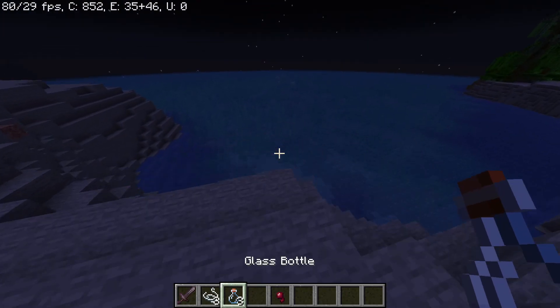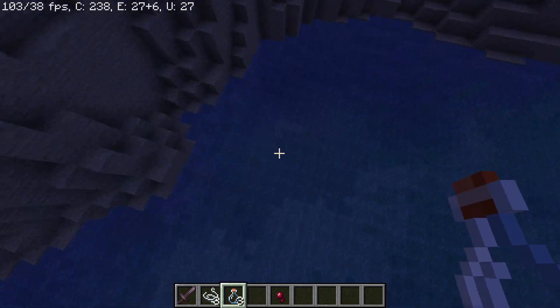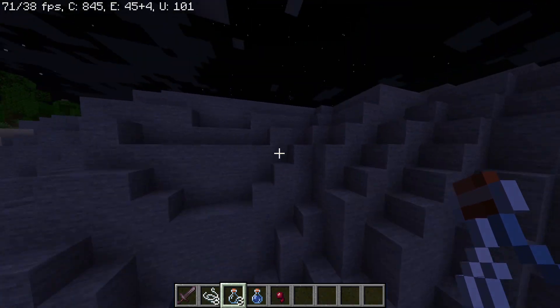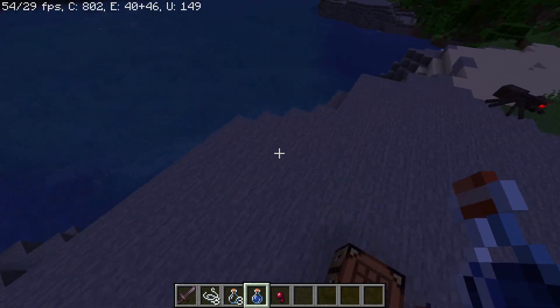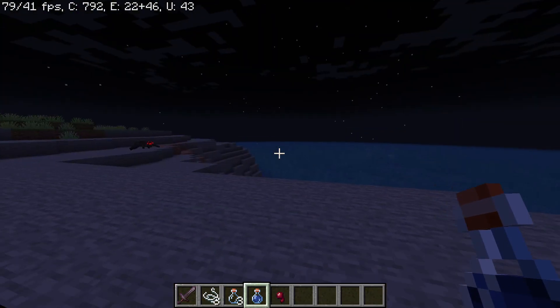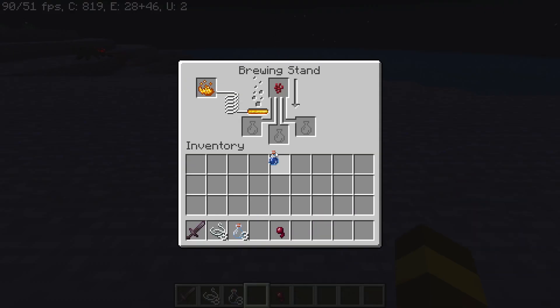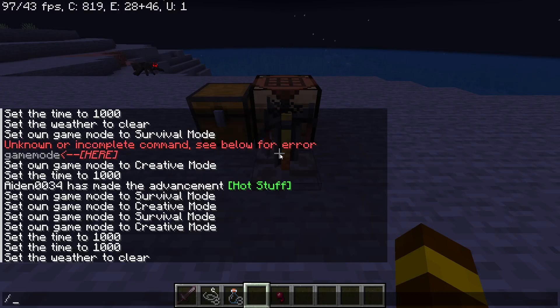You need to make your glass bottle into a water bottle by going near to the water and right-clicking on it. Now as you can see you've got yourself a water bottle. Now right-click on the brewing stand and place your water bottle here — as you can see it will change it.